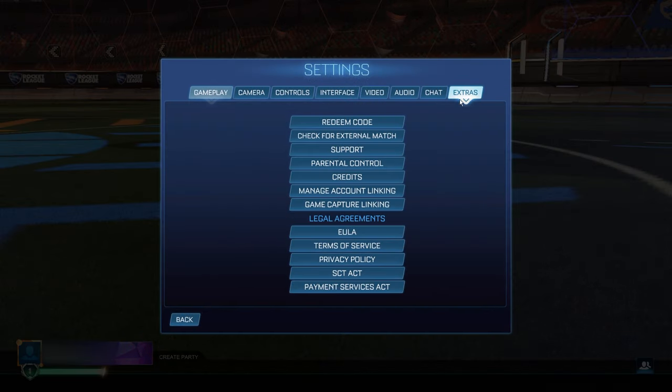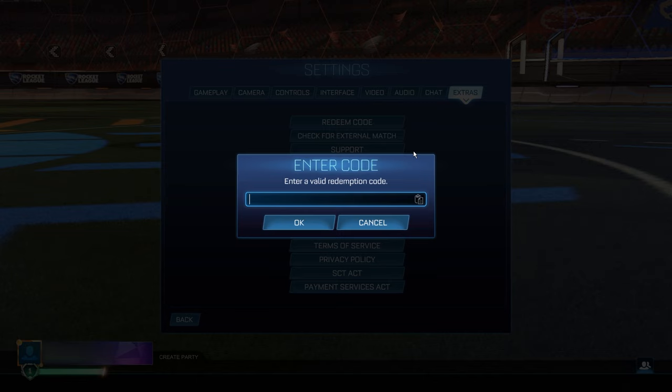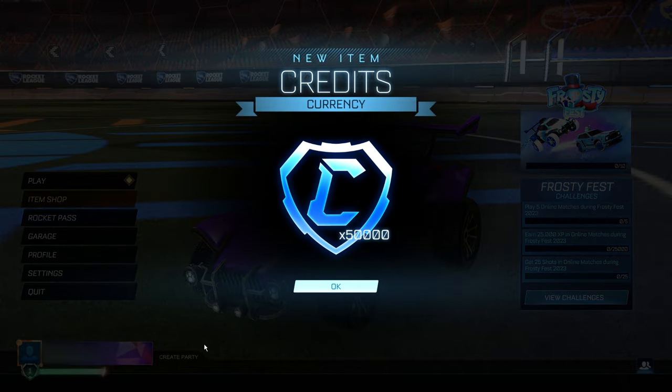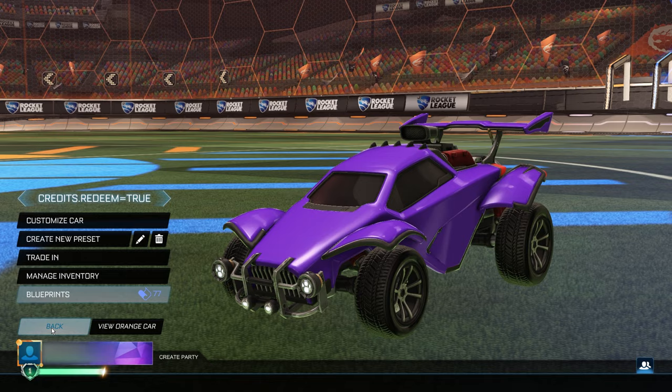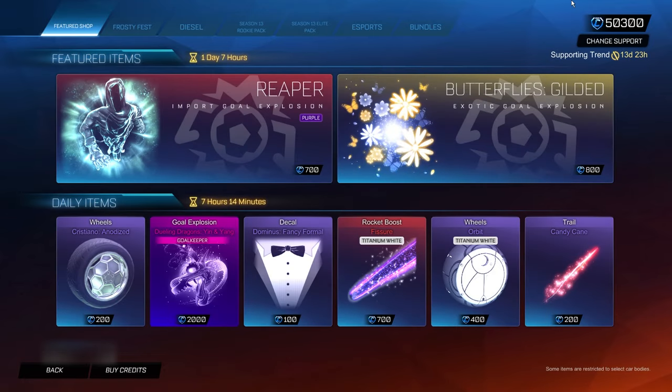Then finally go back into settings, extras, redeem code, and enter the final code — it's going to be '2024credits.free'. This is the final code and it's going to give you the 50,000 credits completely free inside your game. Click okay and go back to the menu and there you go — 50,000 credits for completely free inside your game. I can't believe I found this — that's an insane amount of credits you can get onto your account for completely free.